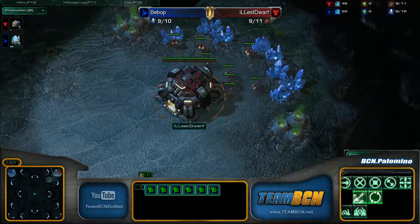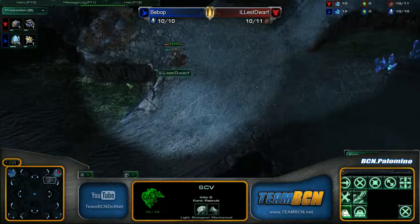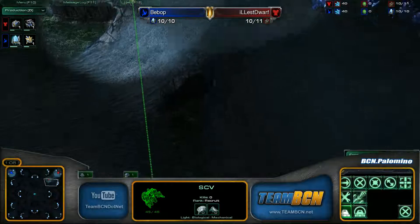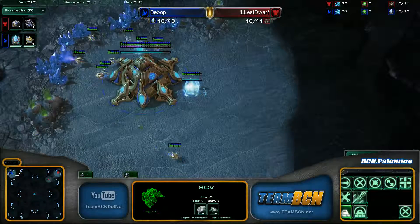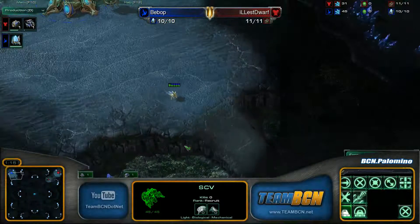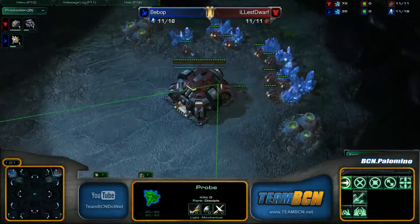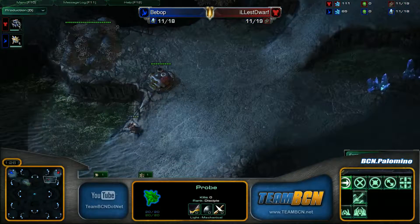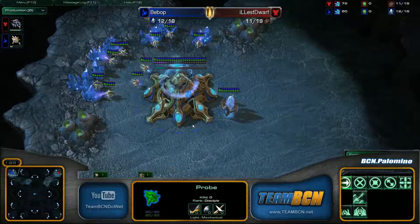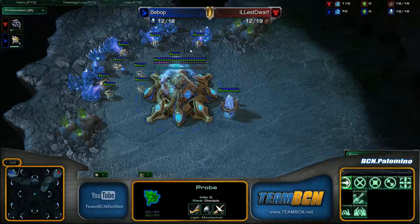What's going on everybody. Very interesting supply depot placement here from Dwarf. He's gonna scout counter-clockwise — no, that is clockwise. And good old Bebop looks like he's gonna scout clockwise as well. Bebop fortunately is gonna be able to scout his opponent very fast, however he's not gonna be able to scout very much.